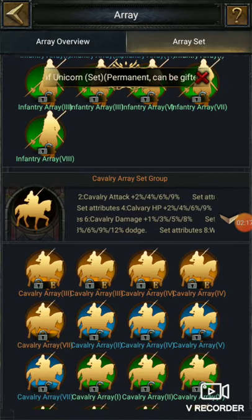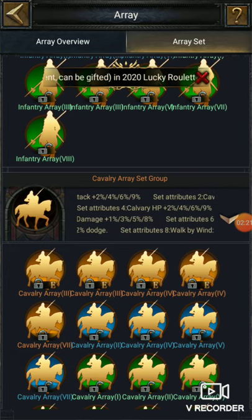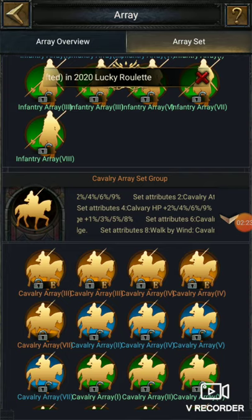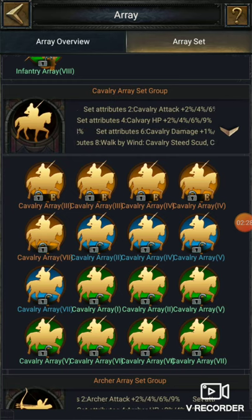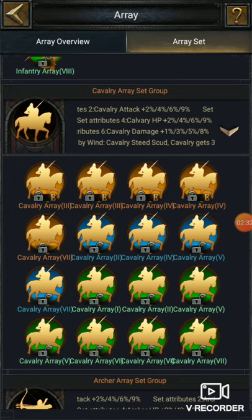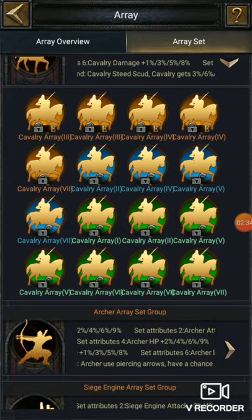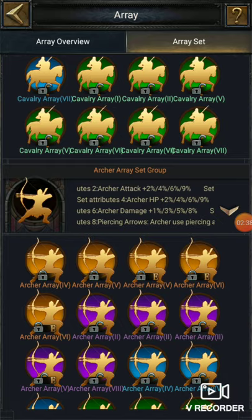If it is your cavalry, then it will give you archer; if it is your archer then it will give you siege; if it is siege then it will give you infantry; if it's infantry then you will get cavalry. Array six is for health. Let's move on — you will find the same pattern in the archer arrays.